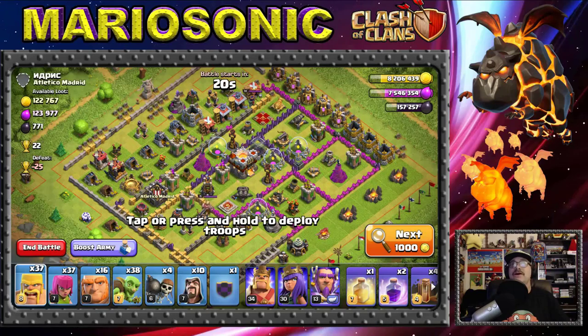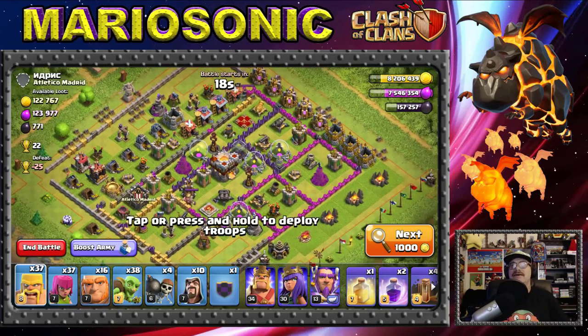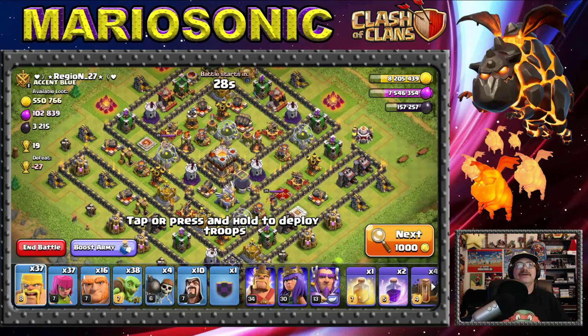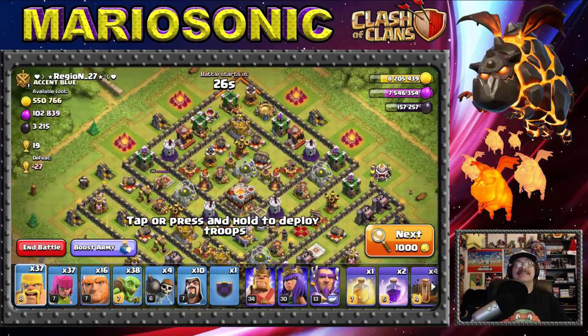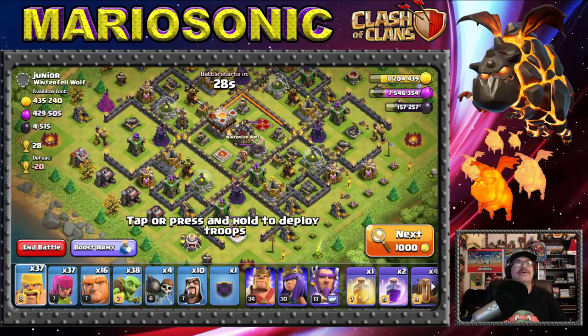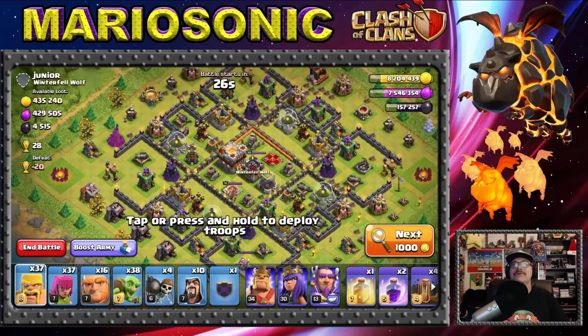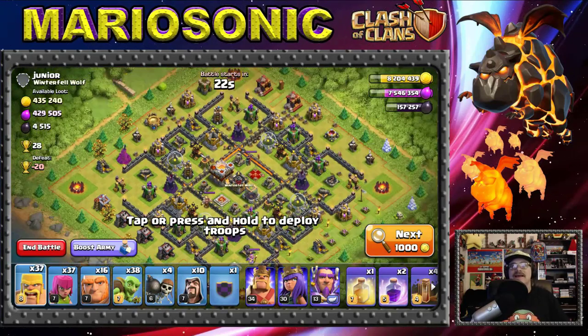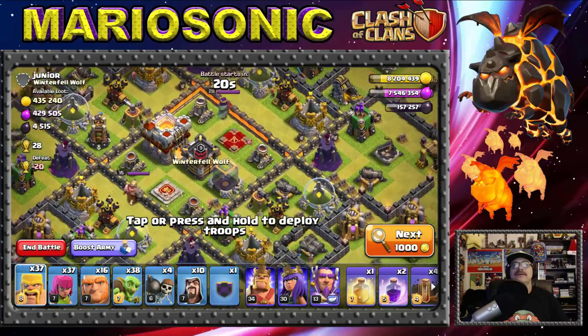Here's 122,000 loot — their Inferno Towers are out, and the gold and elixir are on the outside. Let's search a little bit more. Wow, those cannons are crazy big — I'm not going to mess around with them. Let's look more closely at the next one here.